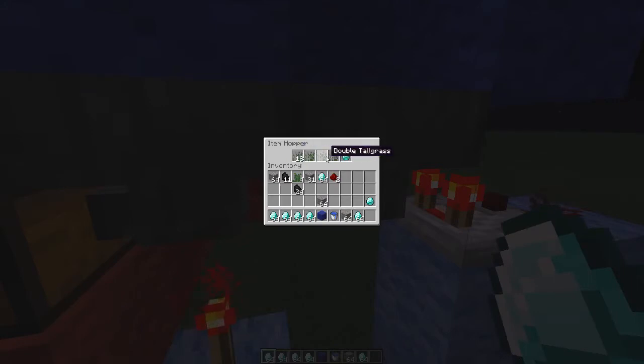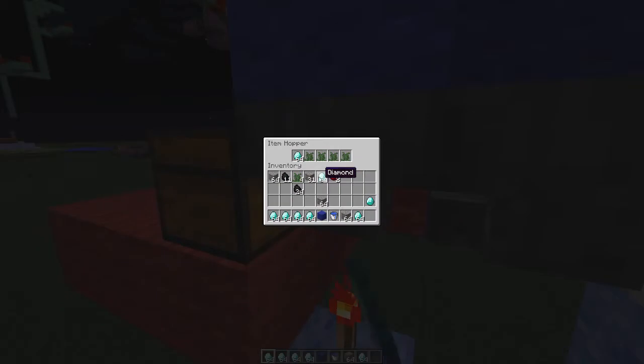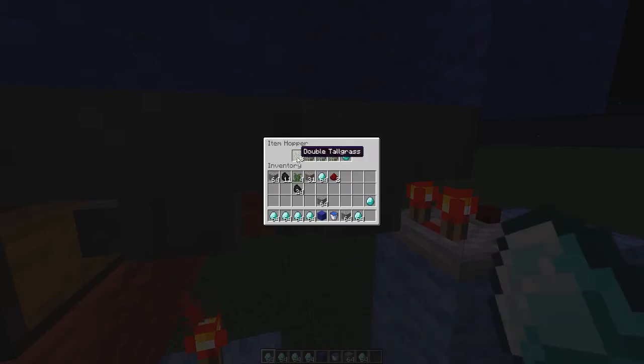Now these blocks here, they can be whatever you like, but they need to be something that you know you're not going to be throwing into your sorting system. Because if you throw any of that type of item into this system, it will get confused. Also, this block here has to be something you're not going to put in. This one can be something you put in, but it can't be the same as this one here.